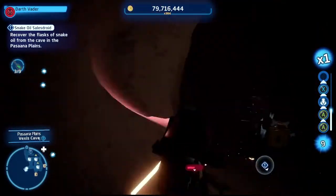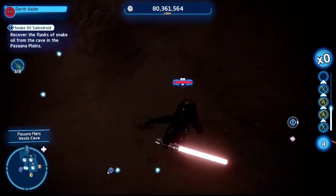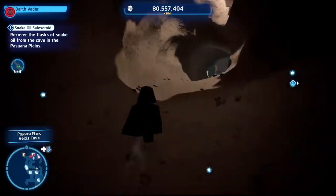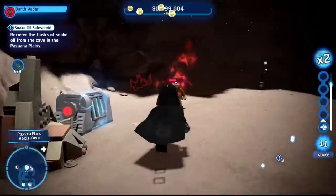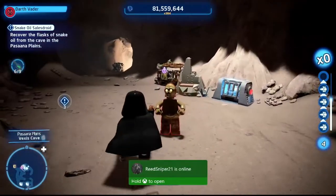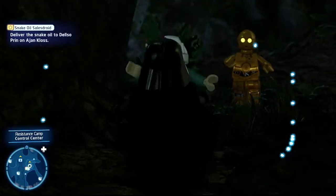Quick tip: if you killed all the pirates and don't see the key drop, there may be a pirate nearby still — check around the area. Keep heading upward for a few more pirates to take out; they'll drop the final key. Insert it and grab the last vials of snake oil. Once done, head back to Ajan Kloss and talk to the mission giver. Give him all the snake oil — he's happy, but wishes his old droid AD4M was here.